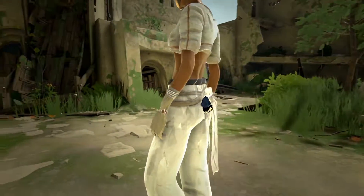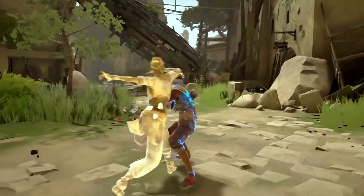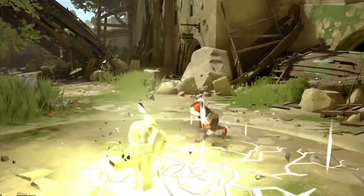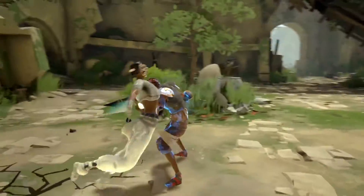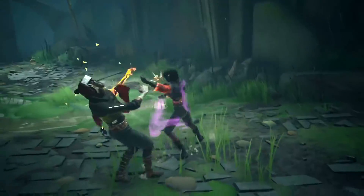Tension Shards. Originally created for the Imperial Guard of the Adol Empire, these essence-infused crystals absorb tension — the unseen energy generated during combat. Once filled, the energy stored in these Tension Shards can be used to unleash powers or unfold weapons.